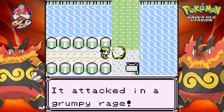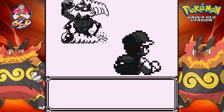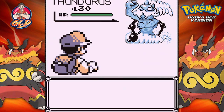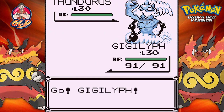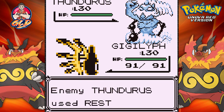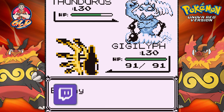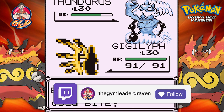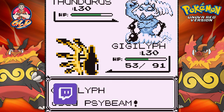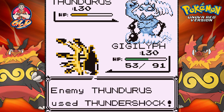Thundurus has woken up and attacked with a grumpy rage. Here we have Thundurus — and obviously that sounds like Zapdos. We're going to follow the same steps: weaken it and then put it to sleep. At some point it might fall asleep by itself. That looks pretty bad right there — we're going to have to really knock it out. Yeah, we're going to have to use Hypnosis. Here comes a Thundershock attack.